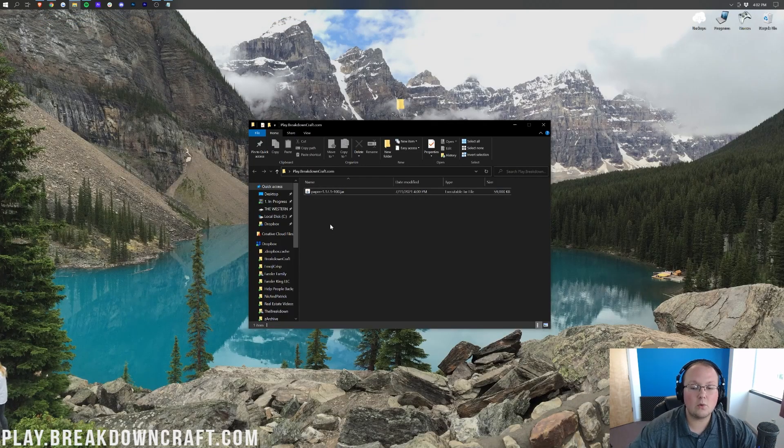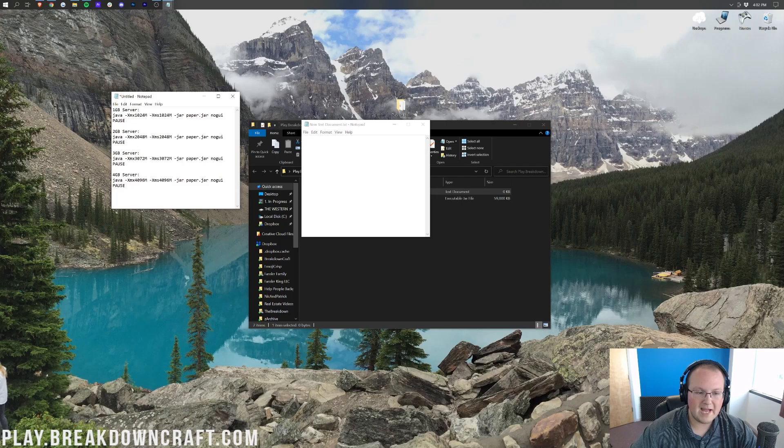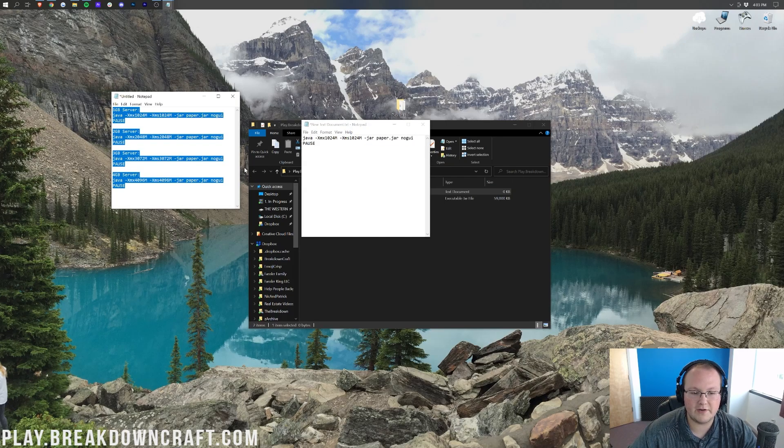Now minimize your browser and right-click inside your server folder. Create a new text document — you can leave it titled 'New Text Document' and open it up. In this document, go to the description below and copy one of the startup codes. How much RAM do you want your server to have? One gigabyte, two, three, or four? For this video I'll use one gigabyte since I'm just playing solo with no plugins. If you want plugins or more than one player, you'll probably need at least two gigabytes, up to 20 for huge servers. Paste your chosen code — make sure it starts with Java and ends with pause.